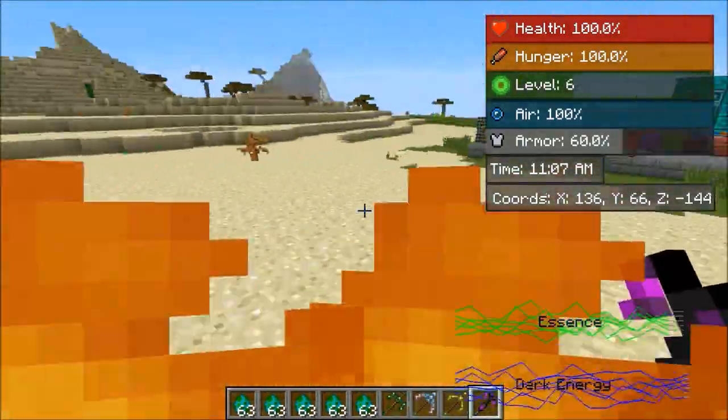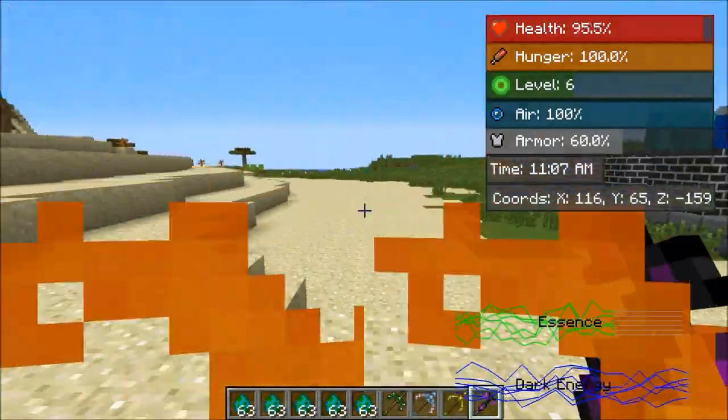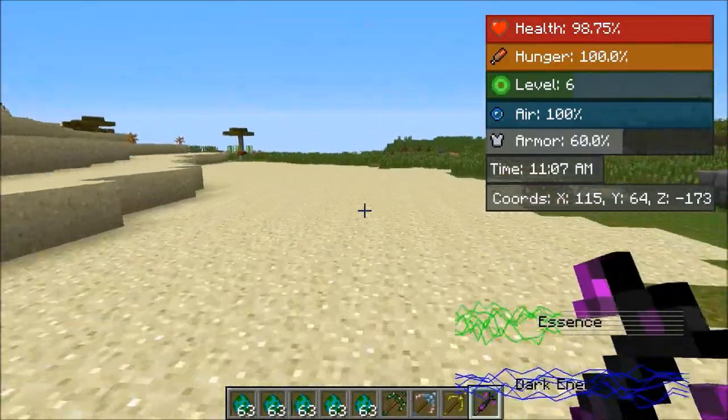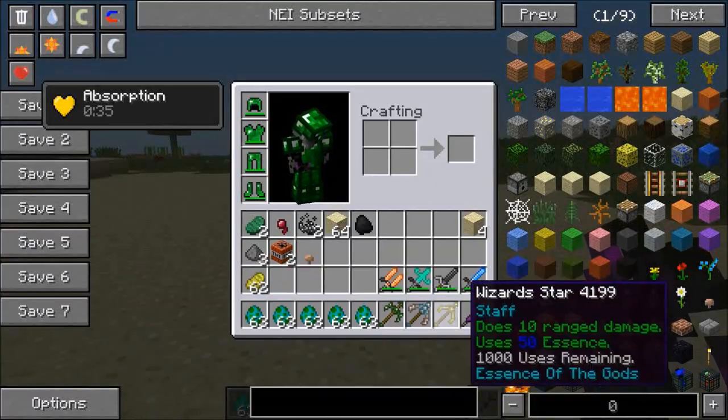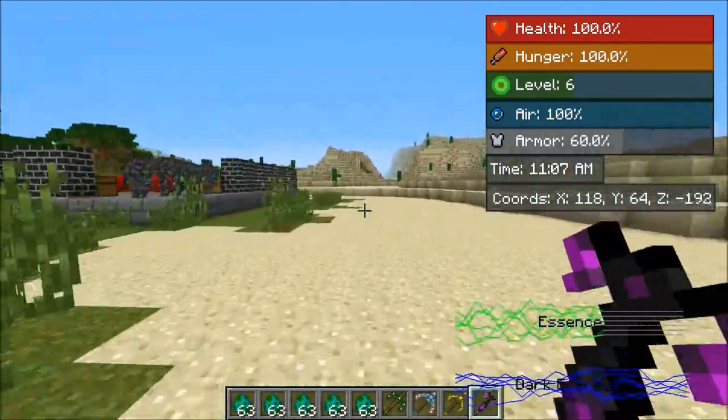I did want to test out this special teleportation staff from before. If I right click, it's going to teleport me — yeah, exactly like that. So this is actually cool for teleporting around, but it looks like it uses 20 essence every time, so you can see the bar go way down every time I use it.